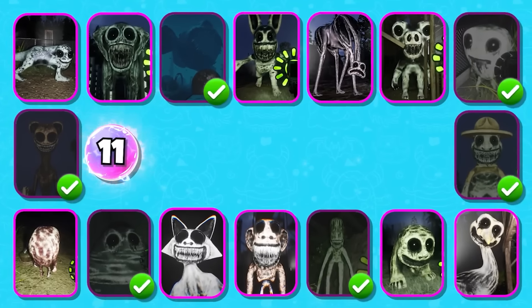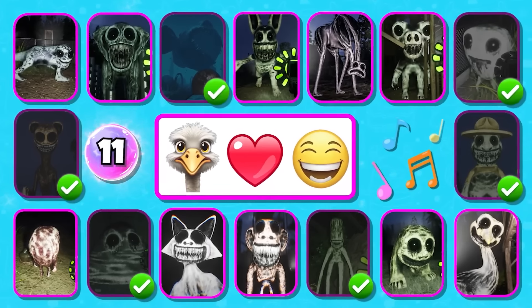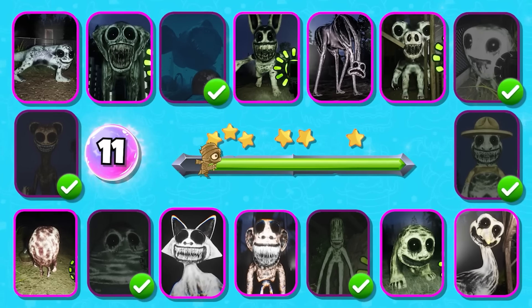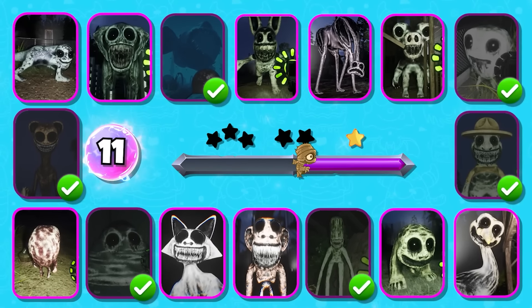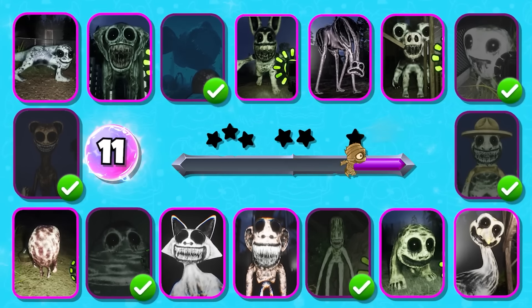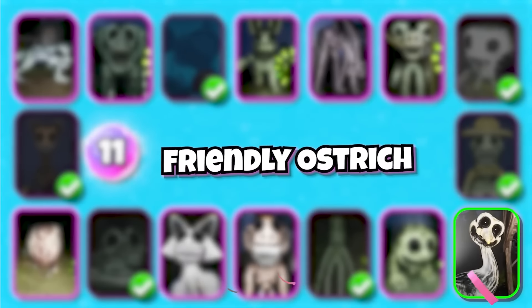Level 11: this emoji and voice are very familiar. Can you guess which character this is? Correct — it's Friendly Ostrich.